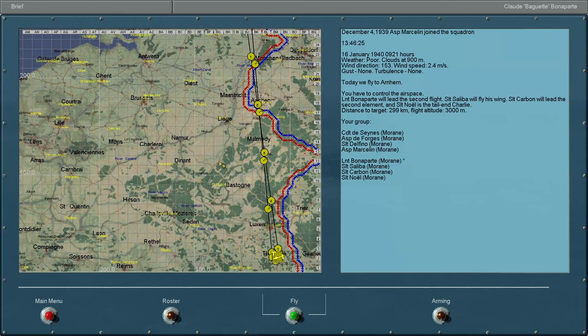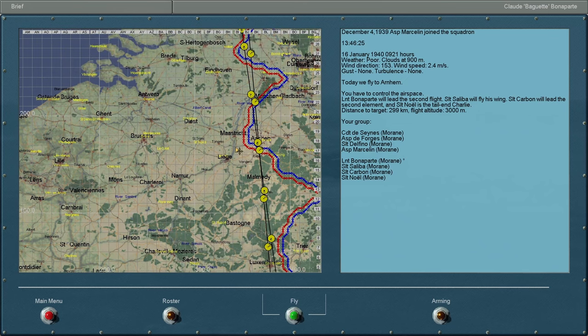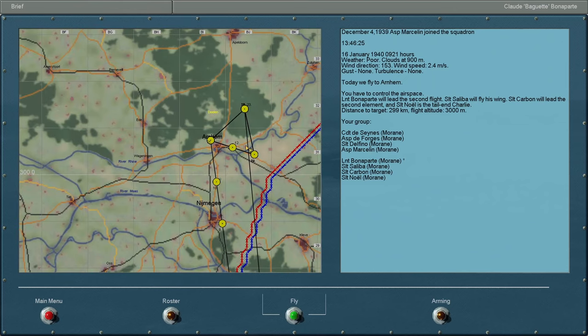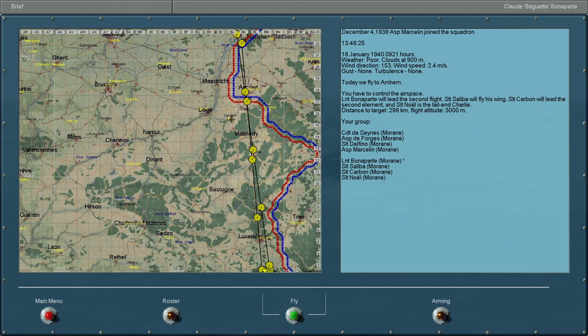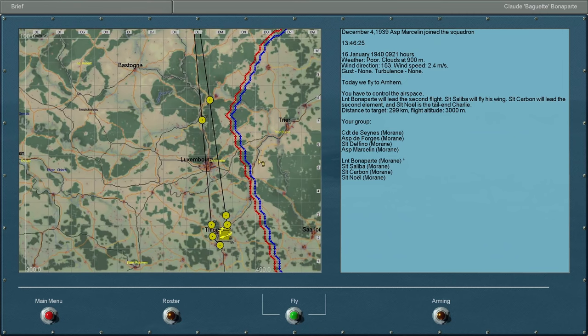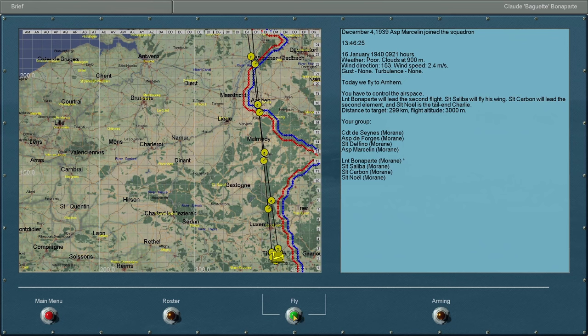Hello everyone, and welcome to the second episode here in our French campaign during the Phoney War. As you can see, we have another ridiculously poorly planned mission here, where we'll be flying up to Arnhem in the Netherlands, for reasons beyond my comprehension. The weather is going to be poor on this mid-January morning. 300 kilometers to target — we're going to have no fuel, but everything's going to be okay. Without further ado, let's get onto the tarmac.